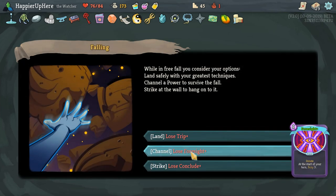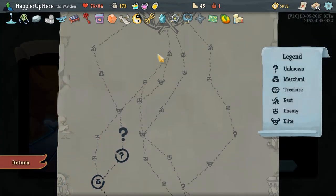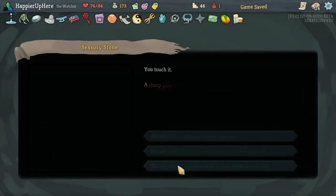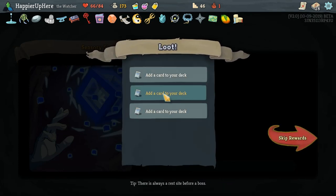Which ones do I want to lose here? I'll lose the Trip — I got it with the Astrolabe, I never really wanted it. It's a nice card, but let's see what we get here. So Flash of Steel wouldn't be bad.